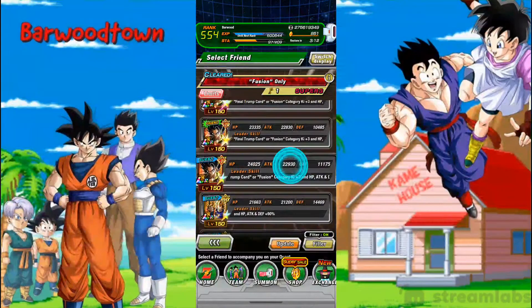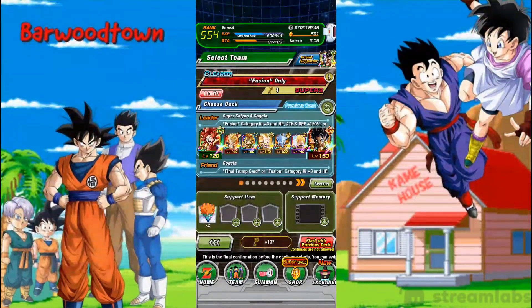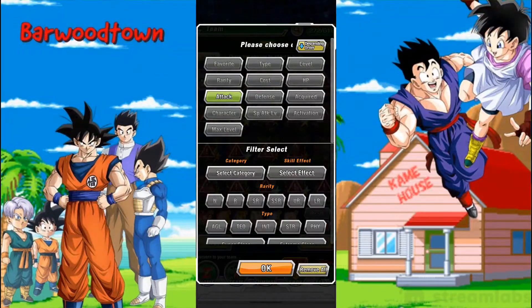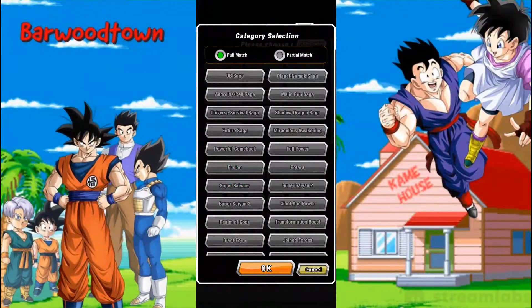We're not taking the Fusion lead. If anything, I think we will take this Gogeta as a friend. You can see the team that I last beat this with — I had Super Saiyan 4 Tech Gogeta in the team as my leader. I didn't have the Gogeta when I first cleared this. I've got Weerus in the team and I cleared it. So I'm not anticipating too many problems. Let's go in and have a look.